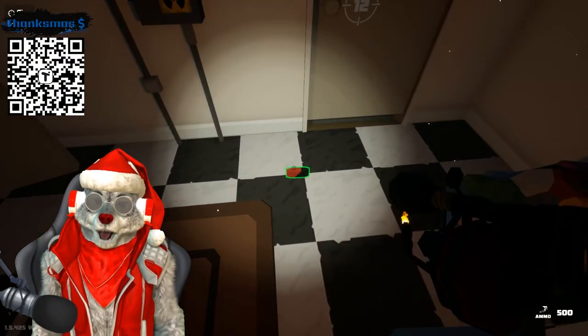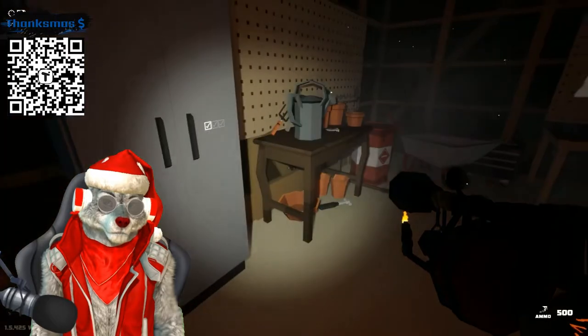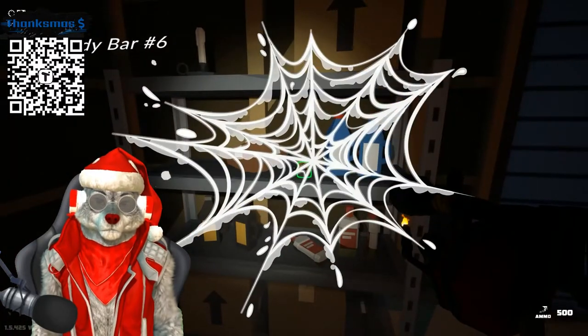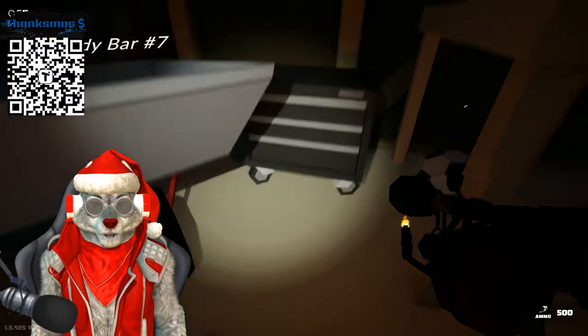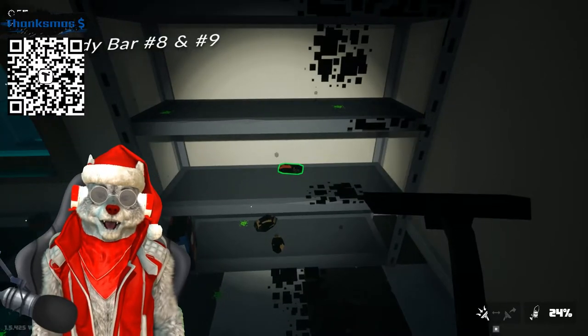Candy bar number four, I think? And I think this is candy bar number five, right in the doorway. Candy bar number six, underneath the toolbox. Candy bar number seven, on the pantry shelf.